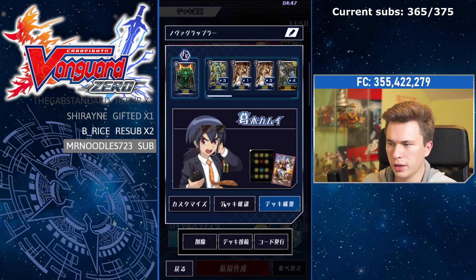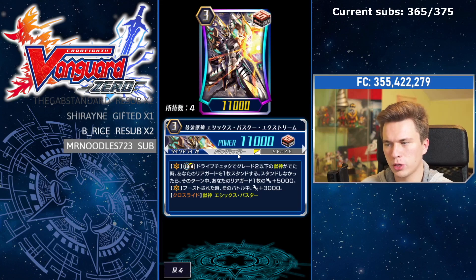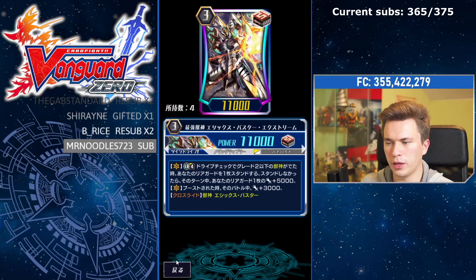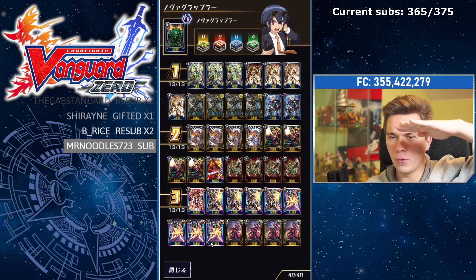Ethics Buster Extreme — I've only played about two games with this, so take it with a pinch of salt. What makes Extreme different is that it goes online even without the break ride. Its skill triggers when you drive check a grade two or less Beast Deity: you get to restand one rear-guard, and if you have no rear-guards to stand you can instead give a rear-guard plus 5k for the whole turn. So even without the break ride you can restand your board, and if you do get the break ride you can restand your front row with the break ride skill and then give them extra power with Extreme's skill.